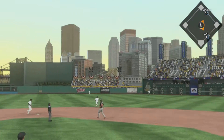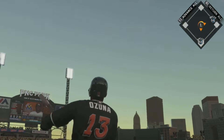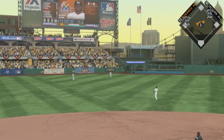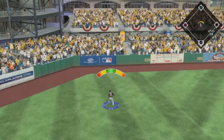High and deep to right center field. Polanco going back on it — he gets there and makes the catch. You hit a solid line drive somewhere and all you get to show for it is a nice little jog right back to the dugout. That can get in your head after a while. How to let guys go longer than you'd like, and you see his pitch count there.